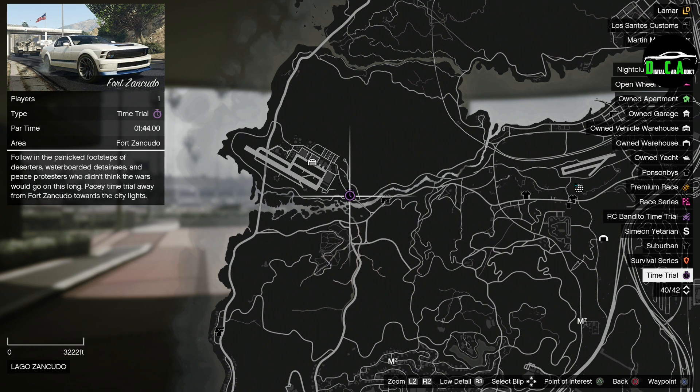We have the RC Bandito Time Trial at Cemetery, very fitting for the Halloween event week. This week's normal time trial is Fort Sancudo — I highly recommend either the Hakachu Drag, Shotaro, or Batty 801 for this time trial. And this week's Premium Race is the Supercar Race Business Trip — I highly recommend either the Vest 8, Emerus, or Krieger for this race. Every Friday, I post a guide on how to easily beat the time trials and Premium Race, so stay tuned for that if you're new.